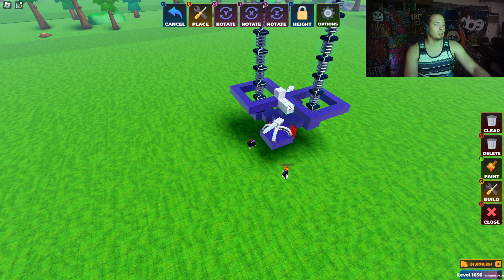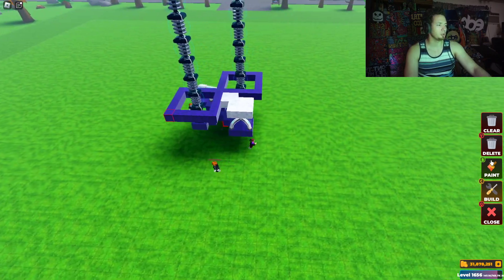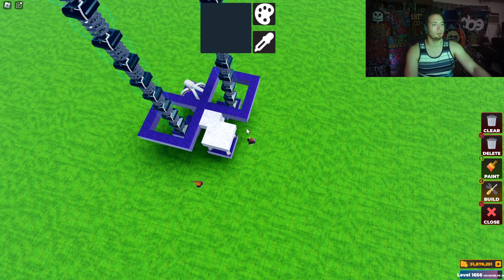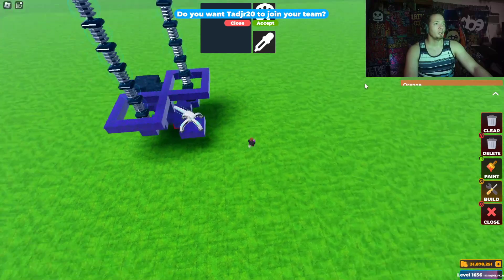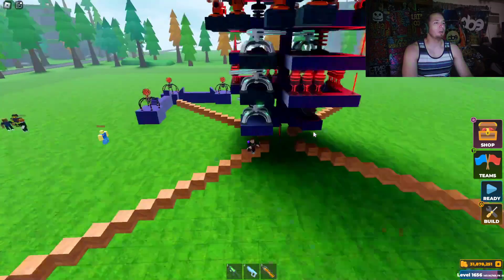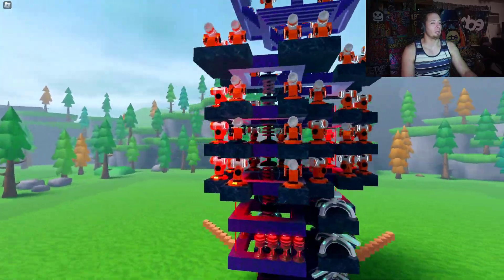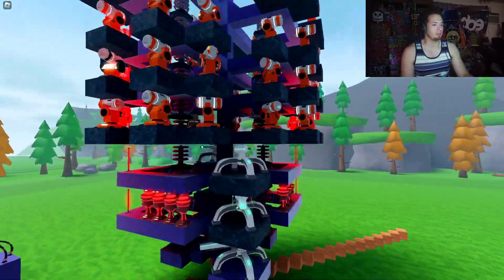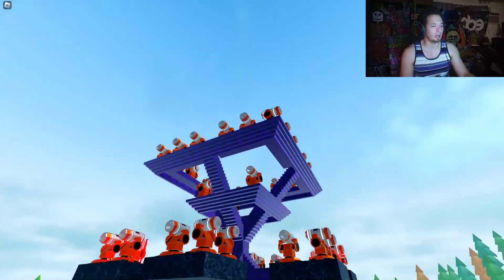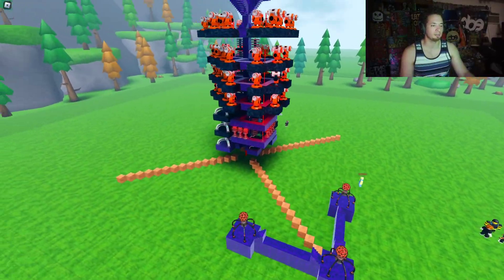I'm just going to show you guys what I'm doing here so you have an understanding, and after that we're just going to proceed forward so you guys don't have to be bored watching the entire operation. This is pretty much what it's going to look like, and we'll color code it. Before I forget — this is pretty much what we have for the structure right now: mainly rocket turrets, plasmas with some killers, and I'm probably gonna add some tesla to this mix as well. We're going to continue working on the side where we have our interstellars.